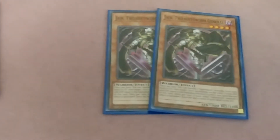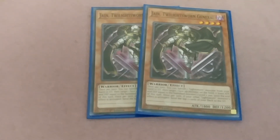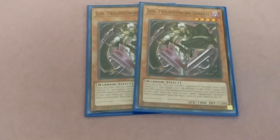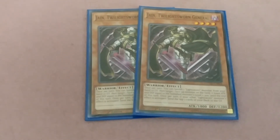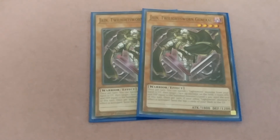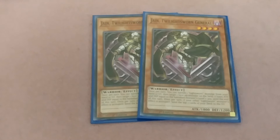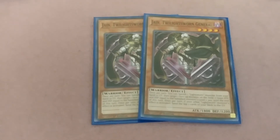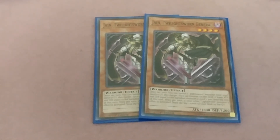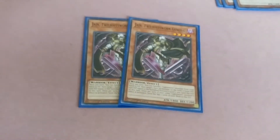Last but not least, the Jane General. Once per turn you can banish one Lightsworn monster from your hand or graveyard, then target one face-up monster on the field — it loses attack and defense equal to the banished monster's level times 300 until the end of this turn. Once per turn, if another Lightsworn monster's effect is activated, send away the top two cards from your deck to the graveyard.